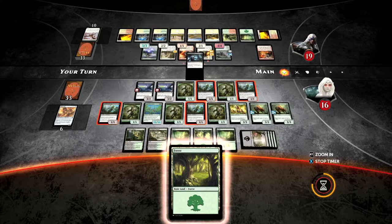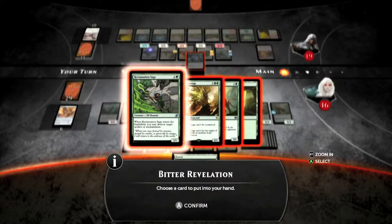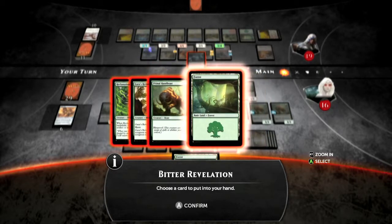It's called Bitter Redemption. What it allows you to do is pick up the top four cards of your deck, and you're going to pick two to add to your hand and send the other two to the graveyard at a cost of two life points.